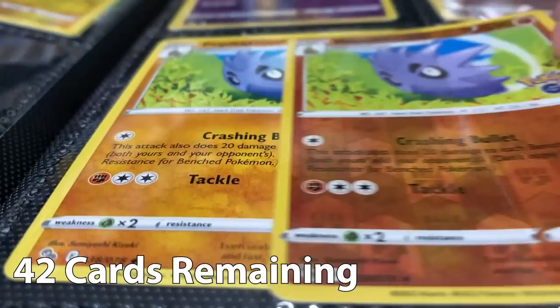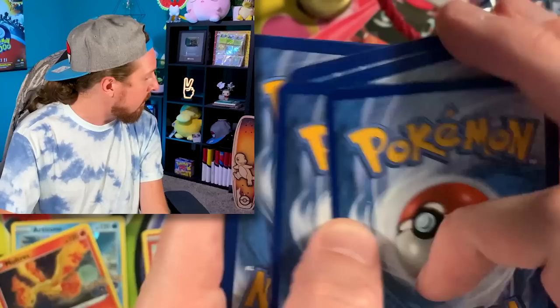Here we go — Pupitar, going into a holo rare Moltres inside of that one. There's the code card, and there is the code card for the last one as well. Going into the next one.